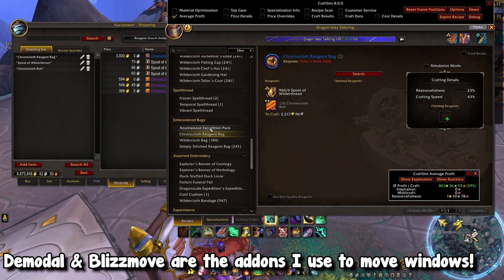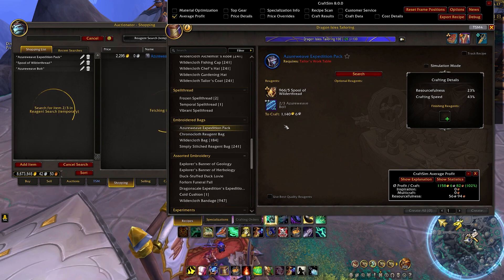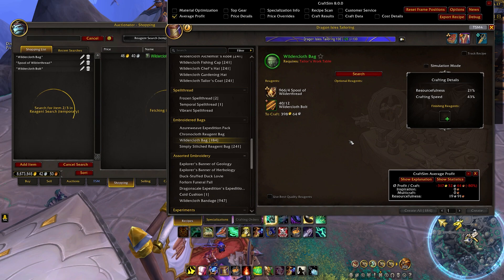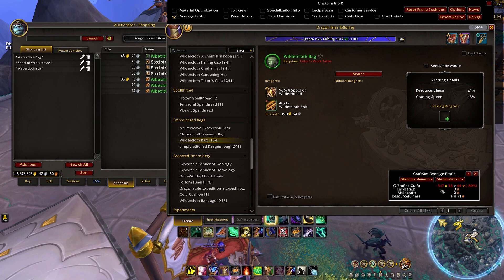So let's say I want to restock these bags. I may click search and refresh everything — I can make about 1,200 gold. I search another item, I can make about 800 gold. Then I get to here, hit search, and whoa — I am losing negative 300 gold. Now this is actually fake, and actually I can profit about 40 gold per bag, but CraftSim is telling me something different.